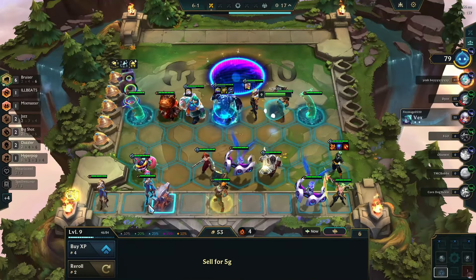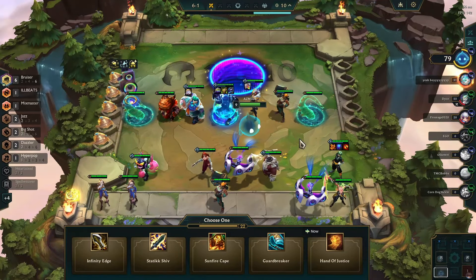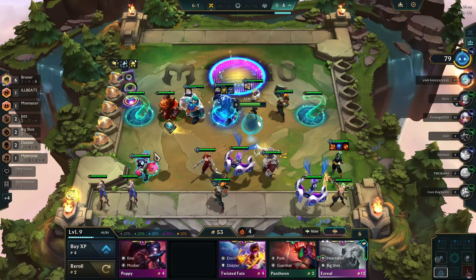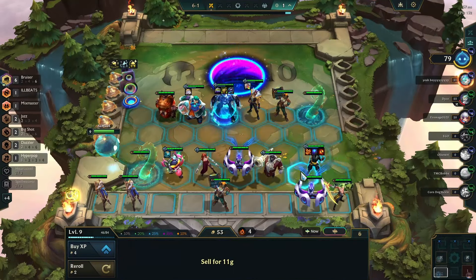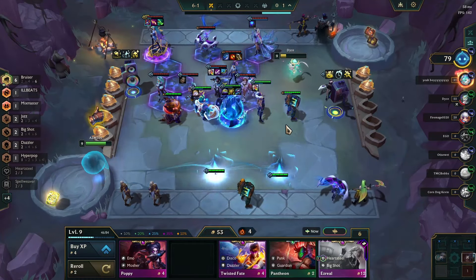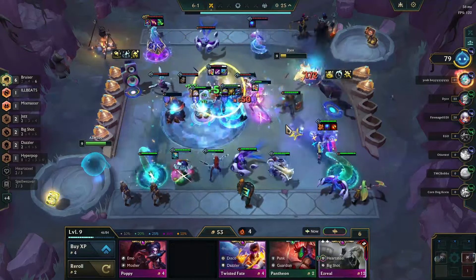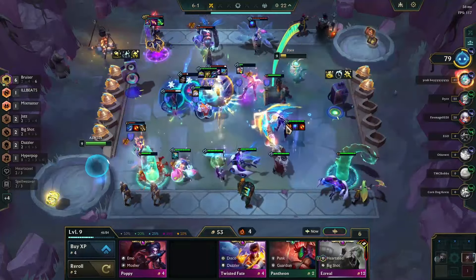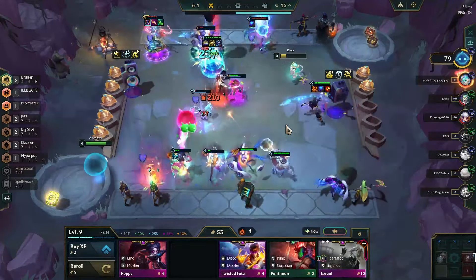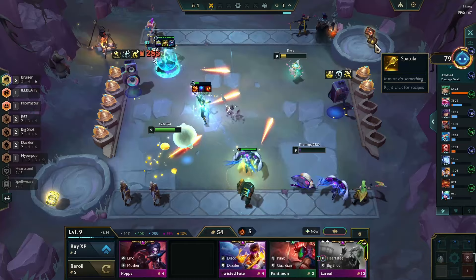We'll let it settle next turn. IE, Guardbreaker - I'm gonna itemize Ziggs. There's an Akali player - it's only one-star but I still want to position properly. I don't want my backline dying for no reason. We have Vampirism, we have Martyr - our backline could just heal up. Also the more HP we lose the stronger we get because of Vampirism. Also, anyone who slammed a Tactician's Crown earlier gets no benefit from the spatula now.